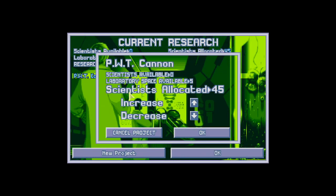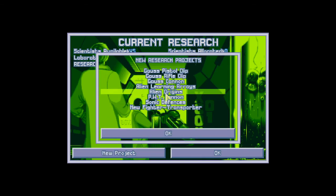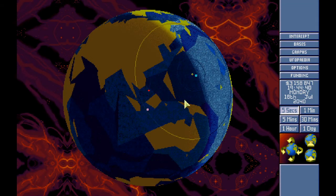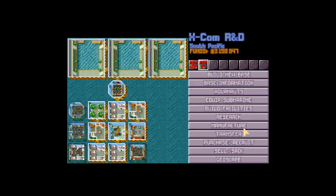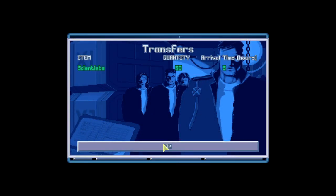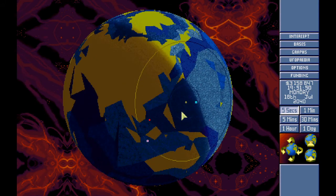We're building the PWT cannon at the main base as well, which we don't need to do. So let's get these guys working on the new fighter transport instead. We did get the displacement sonic cannon. We're going to intercept this guy here. We've got lots of research going on and 60 scientists arriving, so we need to get some more stuff over here to research.